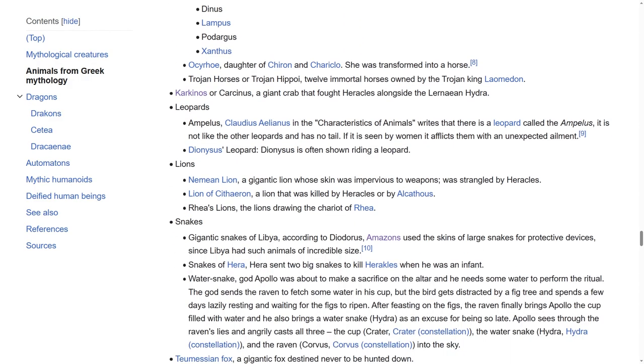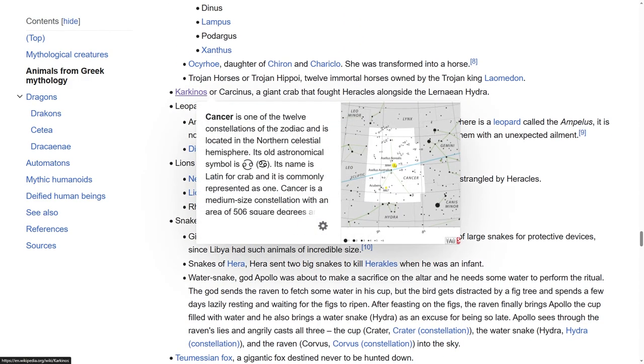Carcanos — which is the giant crab that fought Heracles alongside the Lernaean Hydra. Carcanos is a very cool name, so that's why I named it that. But it's also cool that it fought alongside the Lernaean Hydra, as I'm an Alpha Legion player, so the Lernaean Hydra and Carcanos — they're related. Alpha Legion and Tyranids are related. It's just a cool little Easter egg.